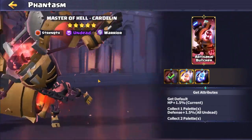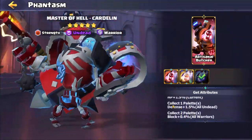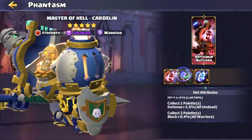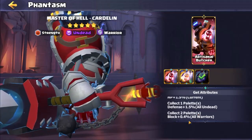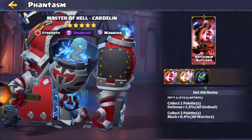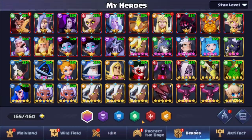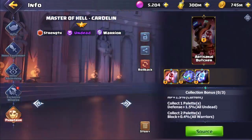What I'd like to explain is that you need to buy all three to get both pallets of buffs. You get the first one with the skin, then you've got to buy the two corresponding ones. This will give you the block buff, and it goes to all warriors — so these buffs are going to be applied to all warrior-type heroes. For example, with Cardlin's Phantasm, you've got to get all of them.